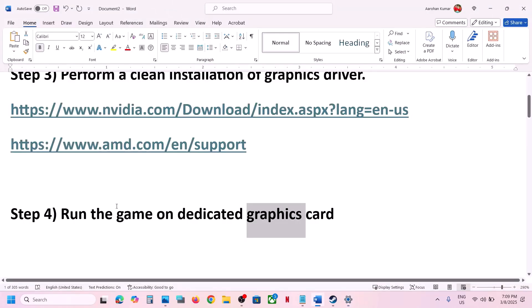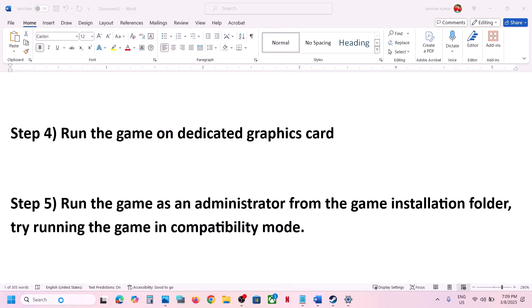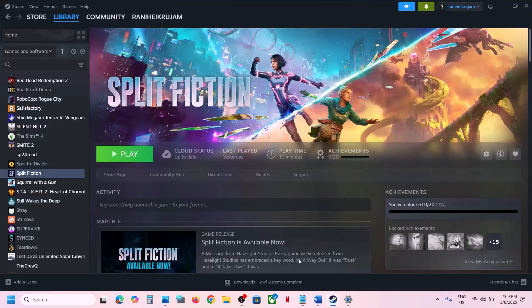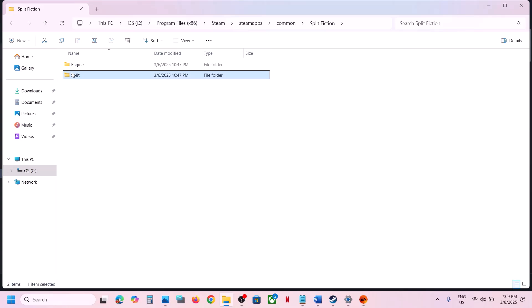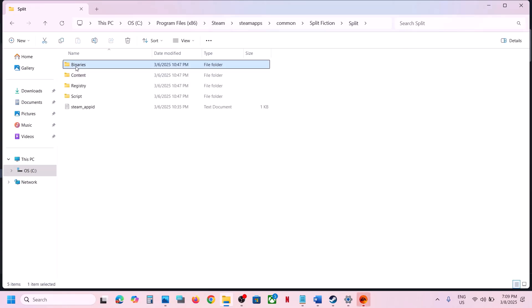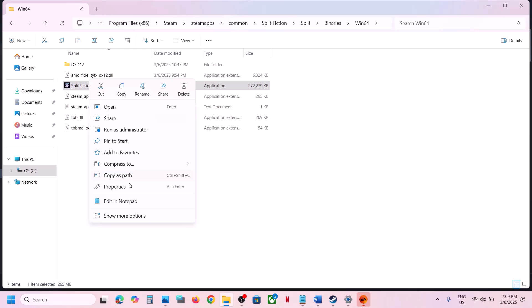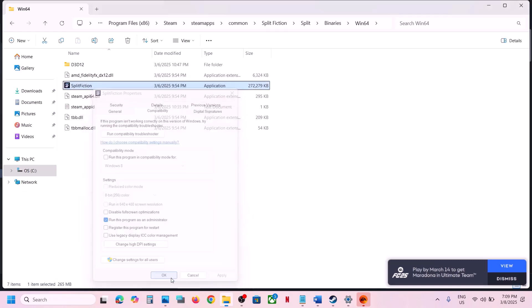The next step is to run the game as an administrator from the game installation folder. Go to the game installation folder, open the Binaries > Win64 folder, make a right click on the game exe file, select Properties, go to the Compatibility tab, and put a check on the box which says 'Run this program as an administrator.' Hit Apply and click OK, then launch the game and check.